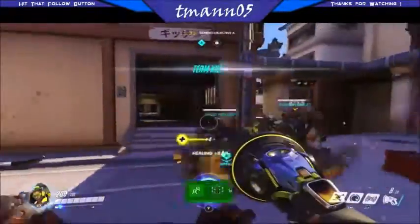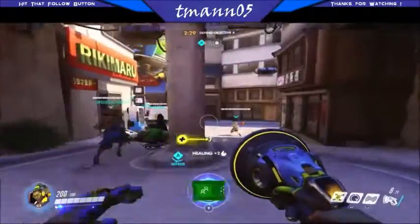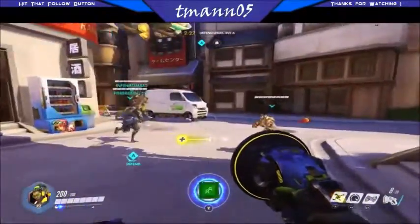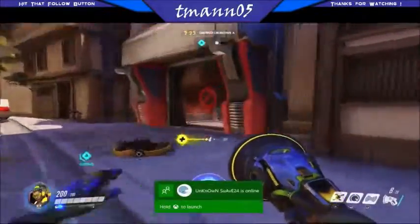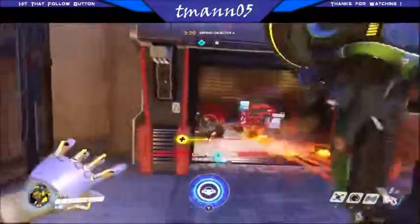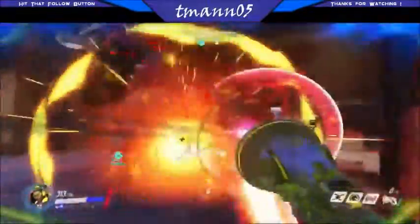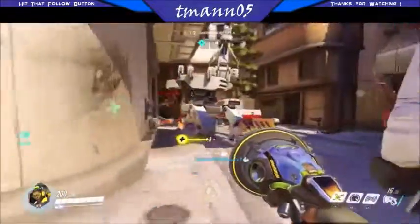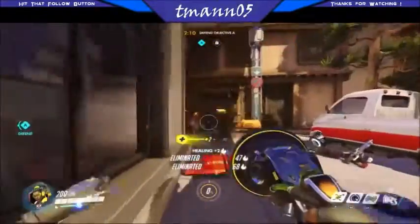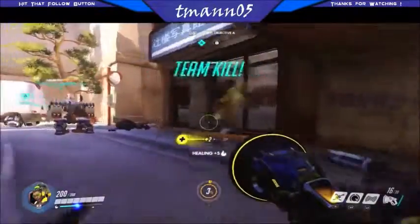All right, next wave of enemies here, let's do it. They're most likely coming right out of this tunnel here. That's gonna give shields to everybody — all my teammates get temporary shields. All right, double kill — we'll take that team kill!